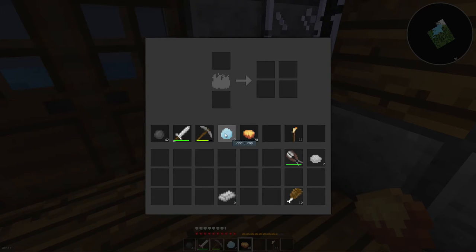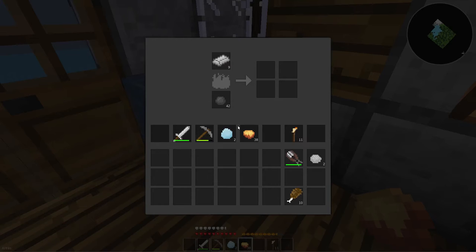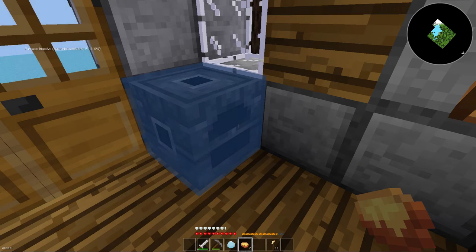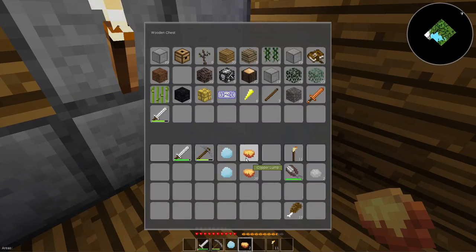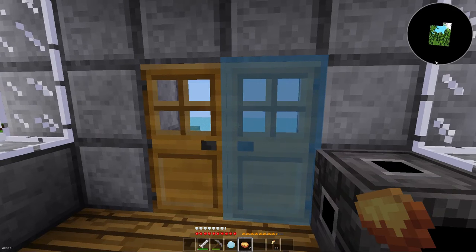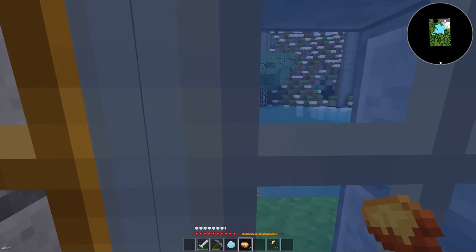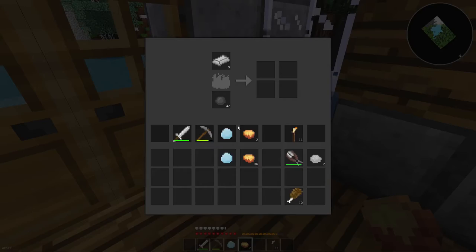Let's go ahead and throw these guys in there first – two copper and one zinc. We'll go ahead and cook those. Those should go back in my bag for safekeeping. I feel like we're having issues with the server still.